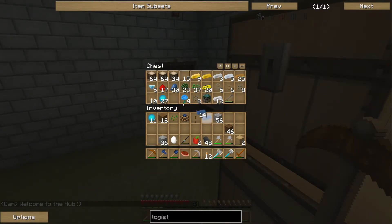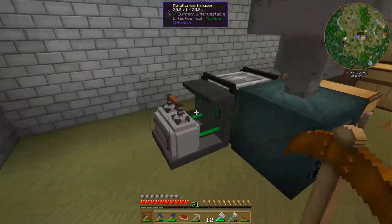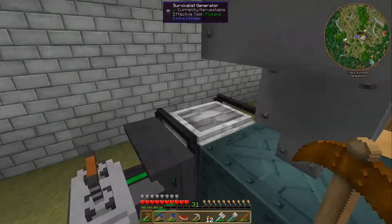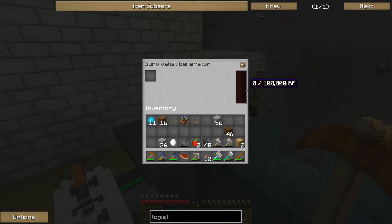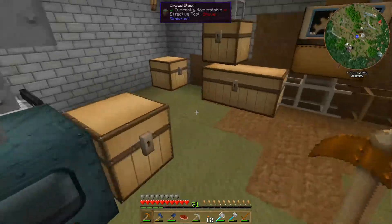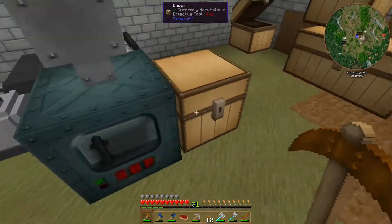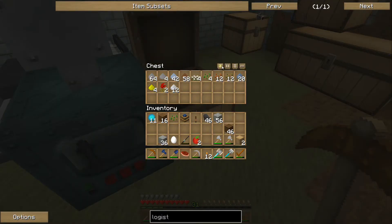I've got some osmium — good. We need some osmium and some redstone. Do some infusing. Let's see how this is doing — it could use some more fuel. We're also going to need a bunch more iron. I think we have some iron dust in here.